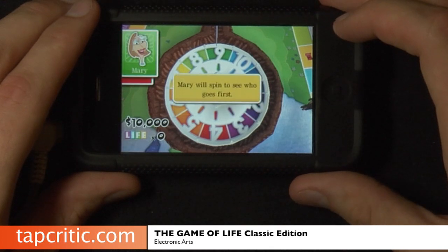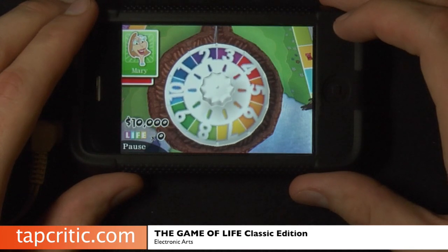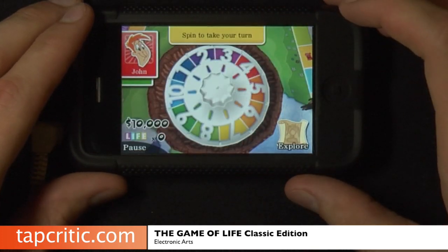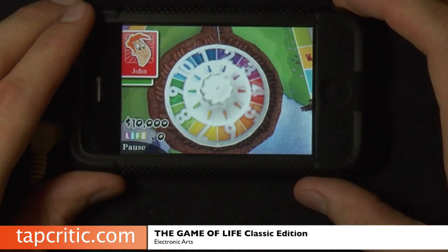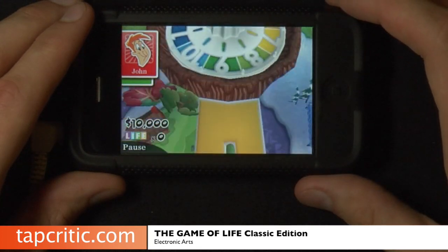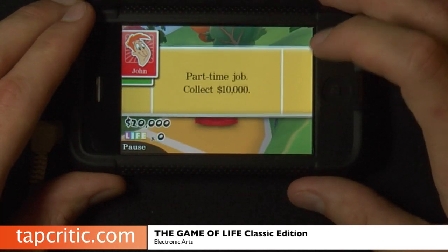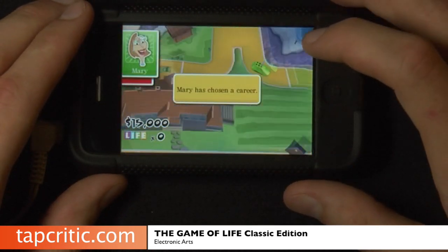It's going to walk me through the explanations of some of the cards, should we want to — do what you want to do in real life, which is get to the end as quickly as possible with as much money as you can. Maybe that's not the way that you should take real life. So I decided to go to college, try and get a better career. And here you'll take a look at some of these animations, which move pretty quickly and are nice little ways to break up the gameplay so that it's not just looking straight down on a board the entire time.